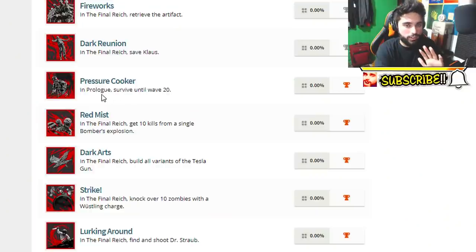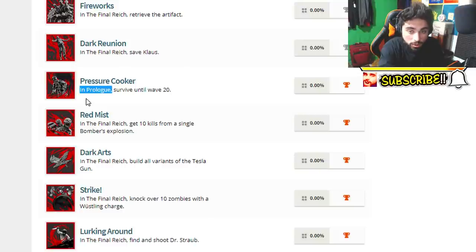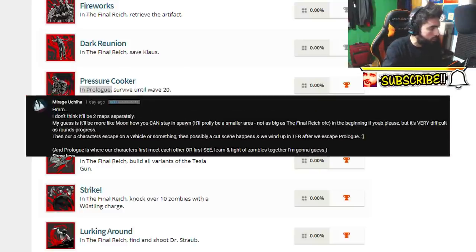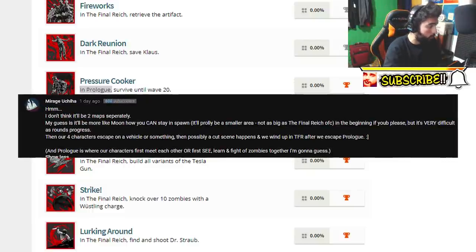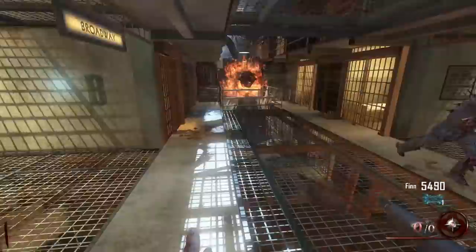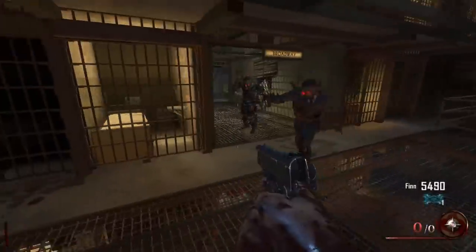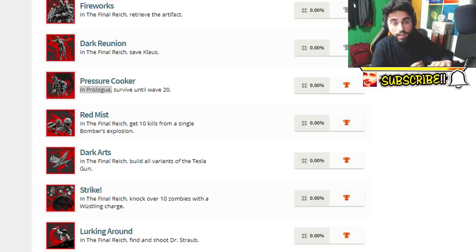I'm just letting you know that this exists — this is a banger and it got me extremely pumped. The second trophy is called 'Pressure Cooker' and it says: in Prologue, survive until wave 20. Of course that confirms we're gonna have a round-based system, which I absolutely love. But this also mentions 'in Prologue' — now there were leaks that suggested we're gonna have two maps, and a lot of people said no, but this trophy kind of says we're gonna have two maps. Basically the Prologue is the second bonus map.